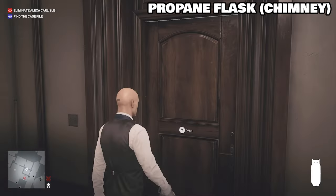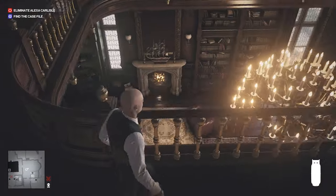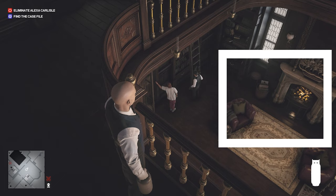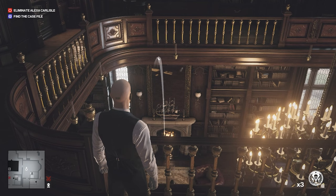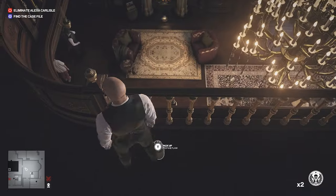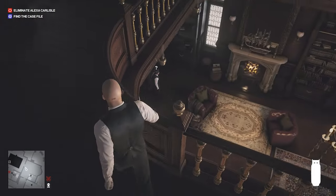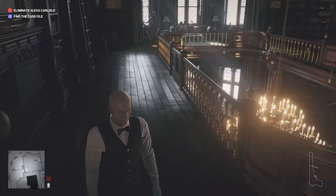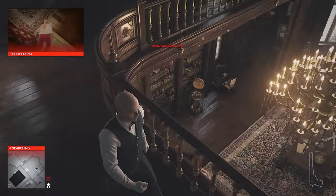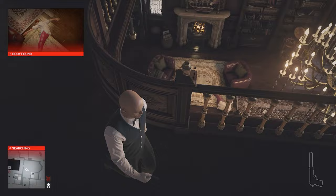Last use for the propane flask: chimneys. See that fireplace? Create a distraction, and there should be a vent chimney just above that fireplace. Drop it down and you get an accident.